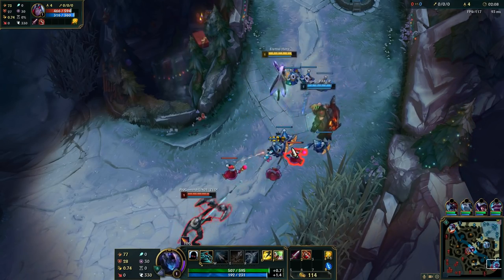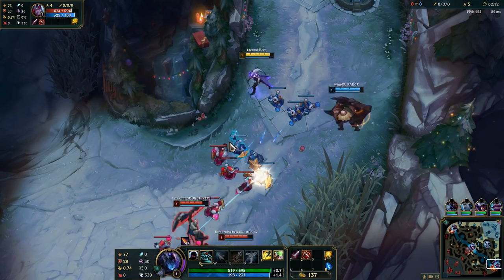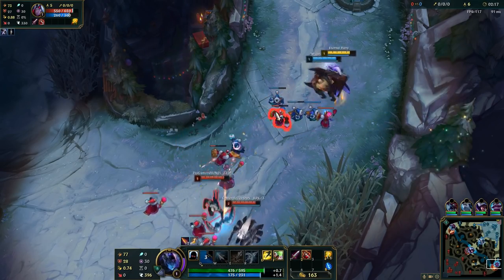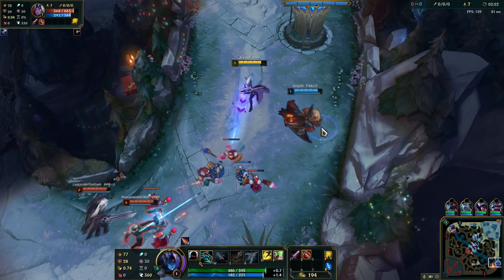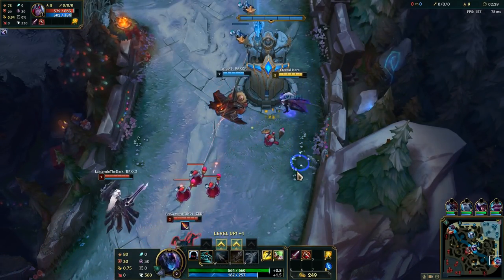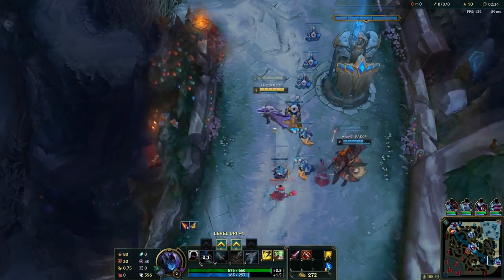I tried to harass Leona a bit so that at level 2 she'll have a harder time engaging, but I'm being pushed right now, meaning she wouldn't engage anyway.